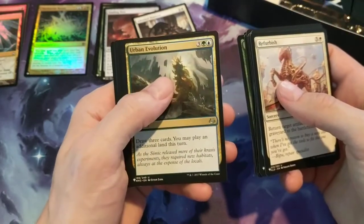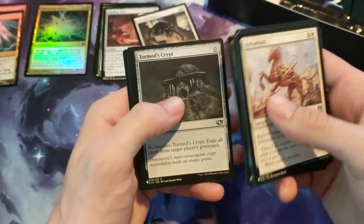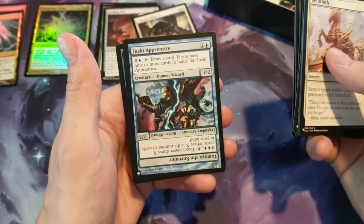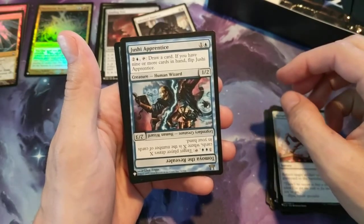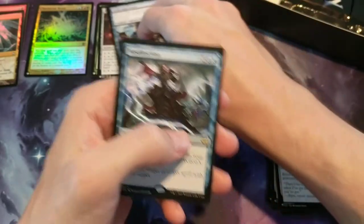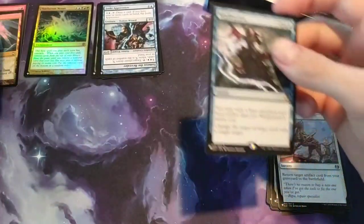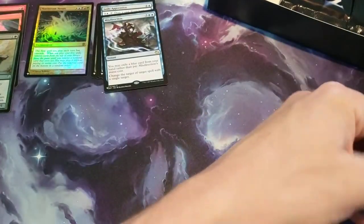Pack four: Urban Evolution, Tormund's Crypt — that's getting reprinted for Core Set 2020. We have a Jushi Apprentice that apparently just flips around on itself — it's a rare, kind of a crazy card. Then we have a Misdirection. And the foil is a Scrib Ranger. Very nice.